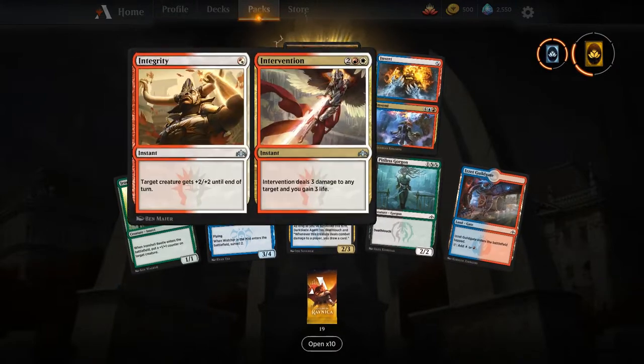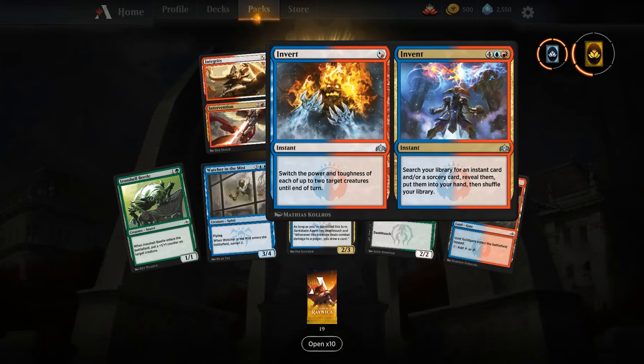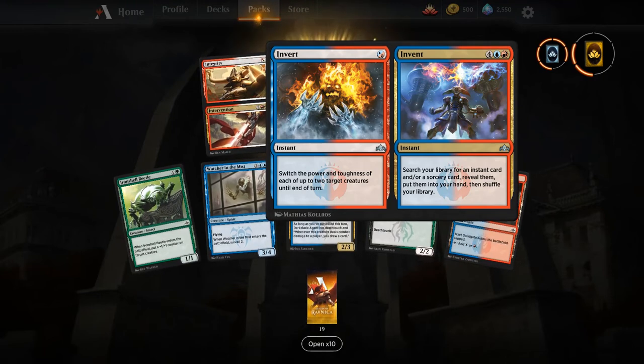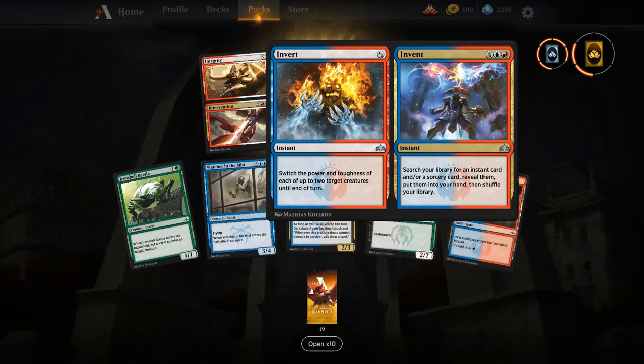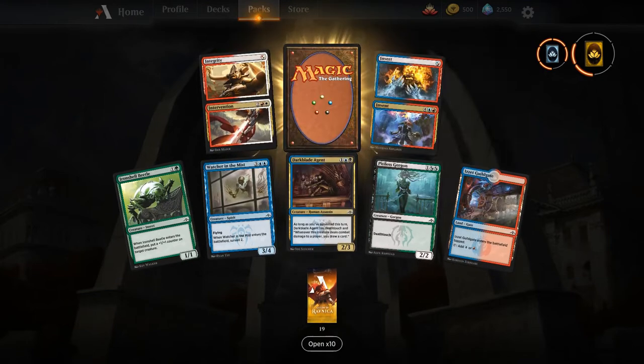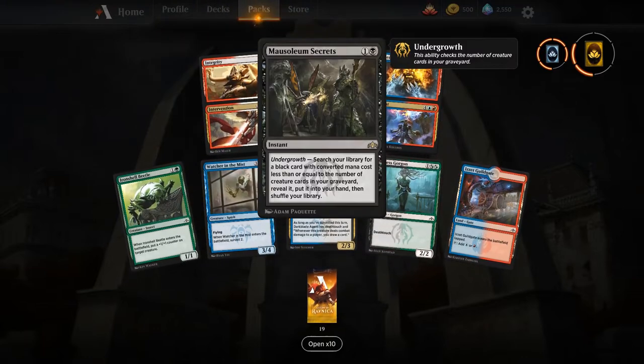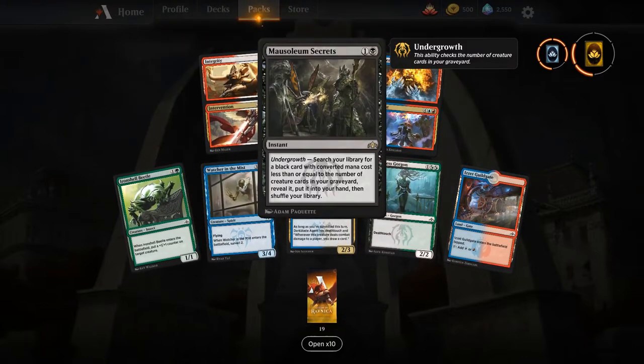More split cards — Integrity/Intervention, great card. And Invert/Invent — I think this card is going to be really cool in the deck I'm building around Star of Extinction; I'll probably put it in there to dig for the Star. Mausoleum Secrets — undergrowth tutor card that lets you search for a black card with CMC equal to the number of creature cards in your graveyard.